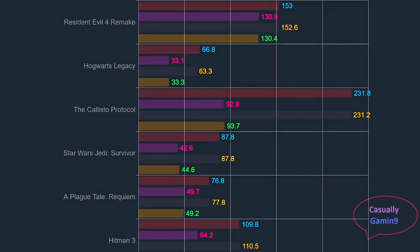Moving on to the internal benchmark in the Callisto Protocol, both cards deliver similar results, with averages of 231 frames and 1% lows of 93. In Jedi Survivor, the same pattern emerges, with averages of 87.7, but with a bit better 1% lows for the Pulse card, delivering 44.6 frames compared to the Aorus Elite's 42.6. Nothing has changed when checking A Plague's Tale, with averages sitting around 78 frames and 1% lows of 49 for both cards.